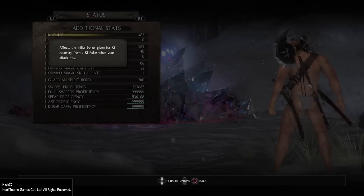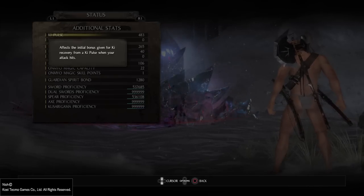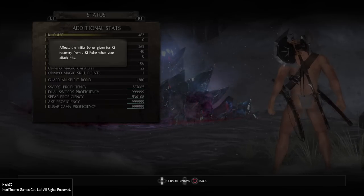In this video I'm going to explain the key pulse stat. The key pulse stat increases when you increase your skill or your strength stat. As you can see in the status screen, the description for this stat says that it affects the initial bonus given for key recovery from a key pulse when your attack hits. That's quite a circular explanation and appears to be a bit confusing.